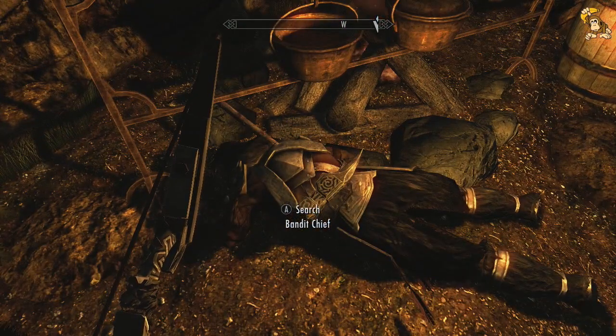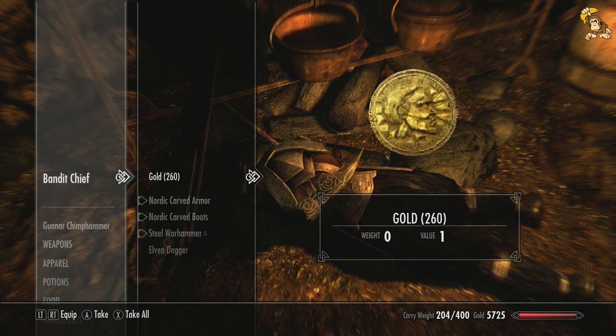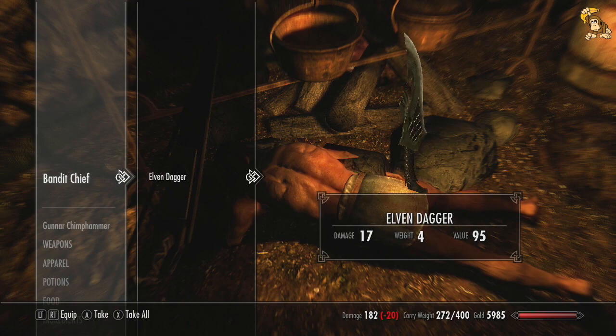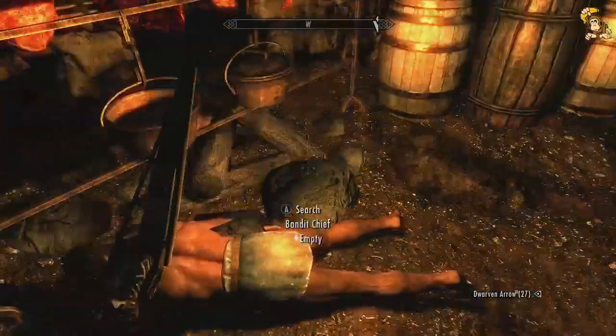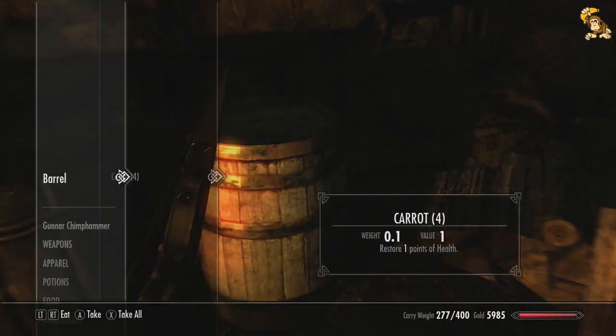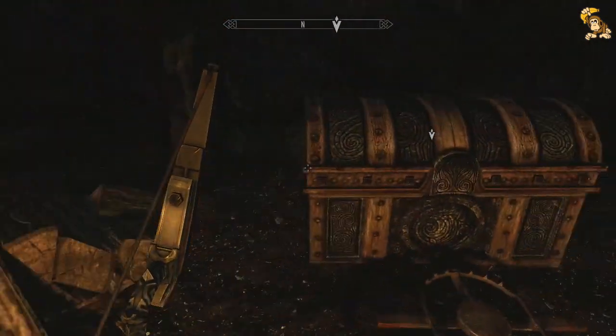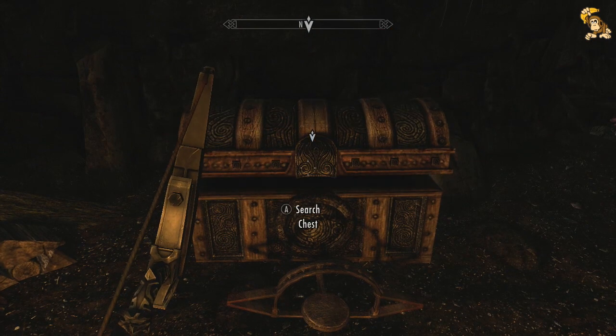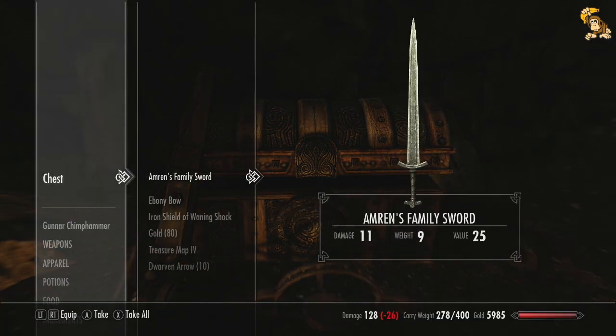Let's find out what our barbecued friend had on him — a Dwarven arrow, a lot of gold, and obviously typical — we crafted this before and now we get it for free. But there you go, we can always sell it for a pretty penny. There's a nasty little surprise, and Amren's family sword — it's not actually that impressive, but we've got it anyway.